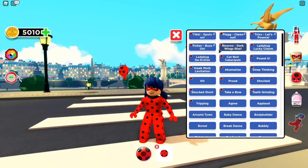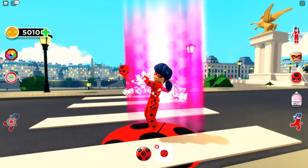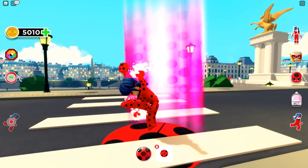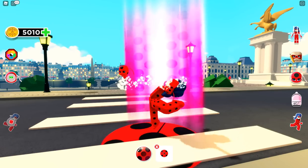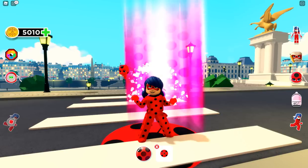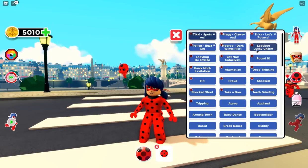Here are the actions. Let's go ahead and select Tikki Spots On — here's the action on the left side, click that. That is so cool, this is just like the show — pretty awesome! Let's try Ladybug Lucky Charm!